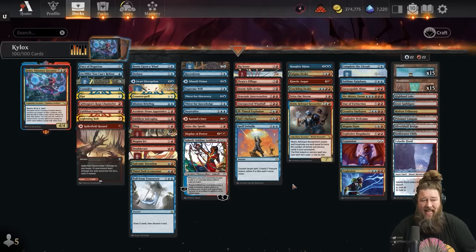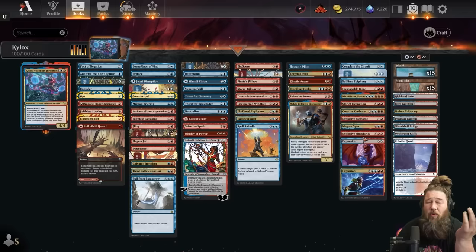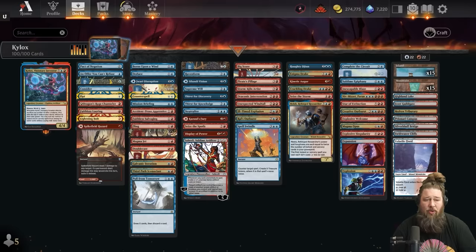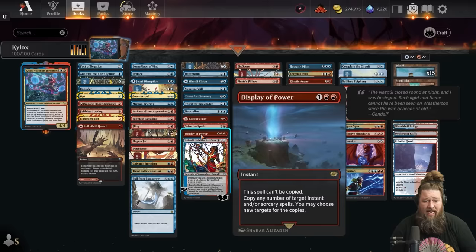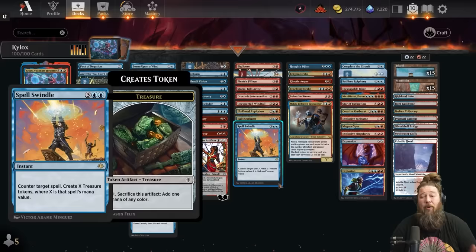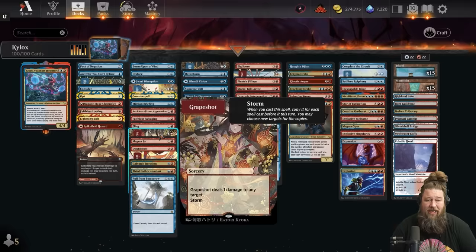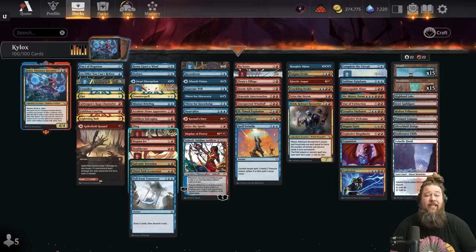We stack everything and hopefully exile 20, 30, 40 — maybe all of our deck — then cast all the instants and sorceries for free. The last piece is winning: we have big burn spells like Creative Outburst (5 damage), Explosive Welcome (5 damage), Magma Opus (4 damage + token), Explosive Singularity (10 damage), Inescapable Blaze (6 damage), and spell copying effects like Display of Power which copies any number of spells on the stack. We also have Mind's Desire and Grapeshot, which are essentially auto-win cards because of storm.